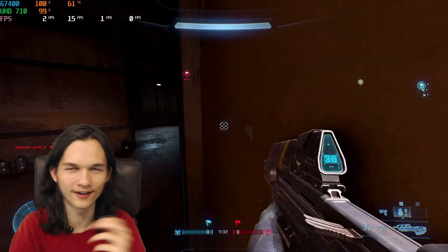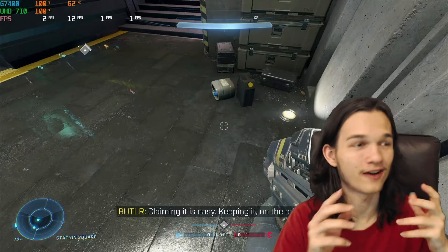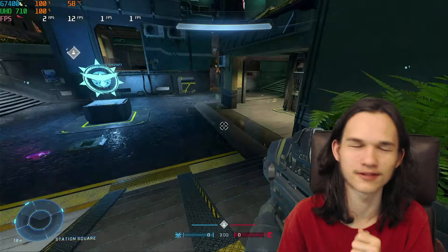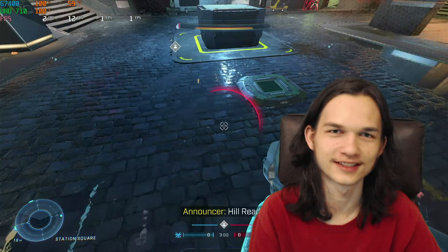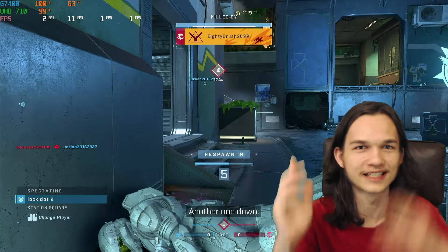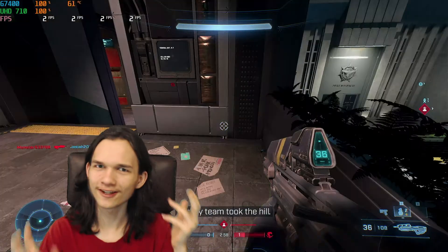The next thing I decided to do was turn down the settings to low, to see if we could get a 60 frames per second Intel UHC graphics playing experience. That just doesn't sound right by itself, and yep — it was getting 2 frames per second on the low settings at 1440p. And the game really didn't like it, because it also decided to start glitching out.